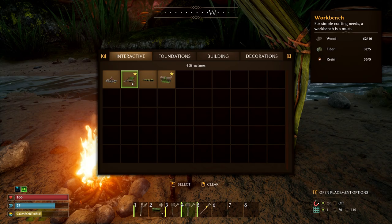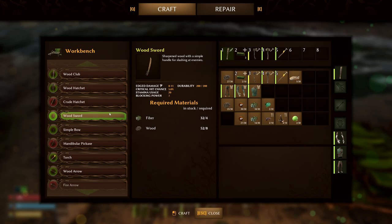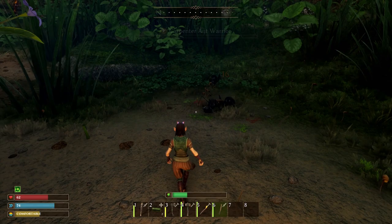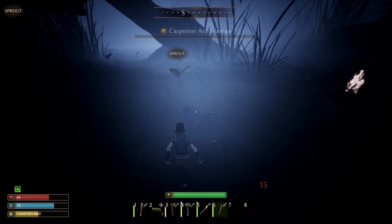Okay, time to do some more crafting. From your interactive tab on the builder screen select a workbench and place it down. Now access the workbench by pressing F. Here you can craft some basic tools and weapons as well as repair all your gear. For now all we really want to craft from the workbench is a wooden sword. While you're fighting be sure to check enemy resistances and weaknesses by going into antenna mode. You can see that ants are vulnerable to edged weapons so your sword is going to be much more effective than your club at dealing damage.